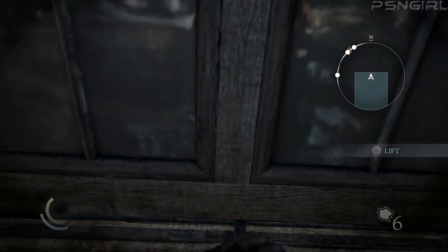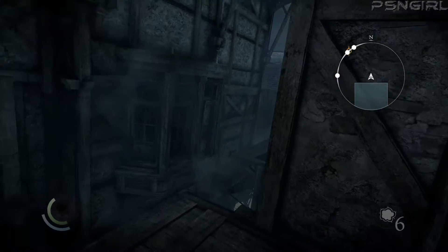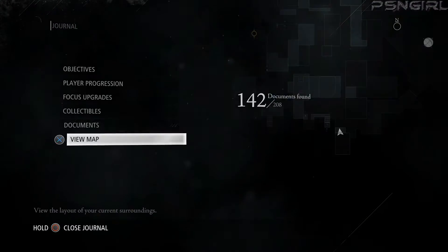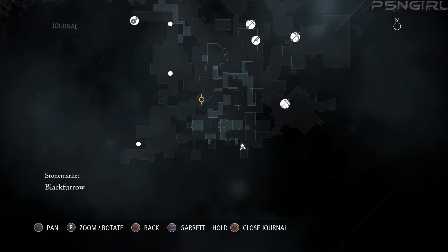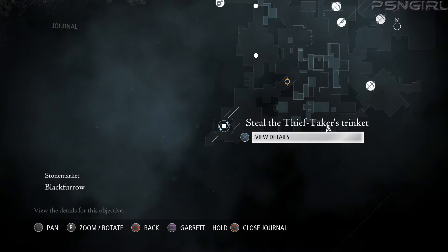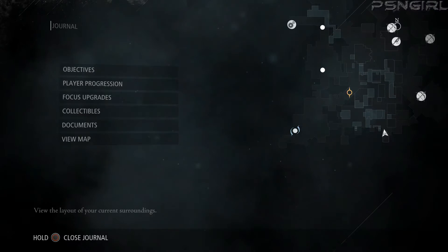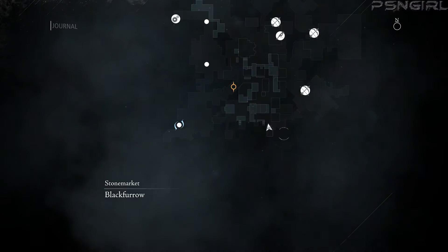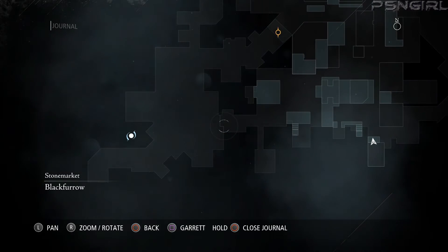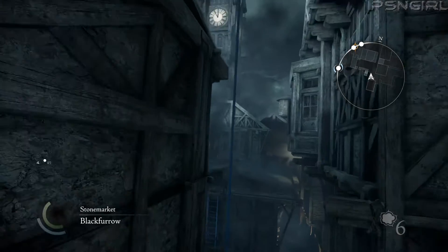Lift! Come on, Garrett. Okay, what's the next one? This one is way the hell over here. Steal the thief taker's trinket. How am I getting over there? I don't know if I can get through over here or not. Guess we're gonna have to find out.